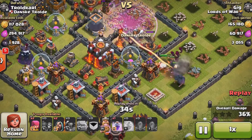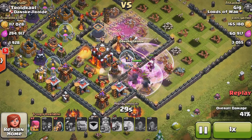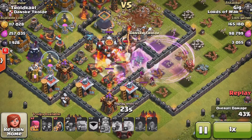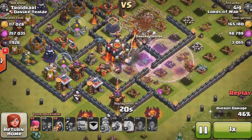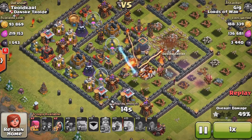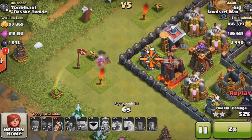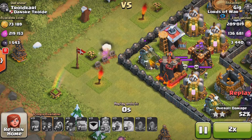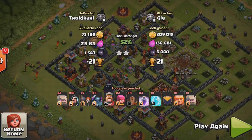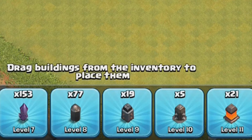I was able to get those dark elixir drills which had 3,000 dark elixir in them. Then my troops go into the center and take out the town hall, getting about 400 more dark elixir. I secure the two-star, then drop an archer and two wizards to try to take out the gold mine. I ended up with 3,400 dark elixir total. That's going to do it for this video — I still have 153 more level 7 walls to get to level 8.